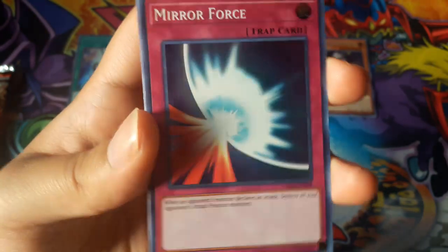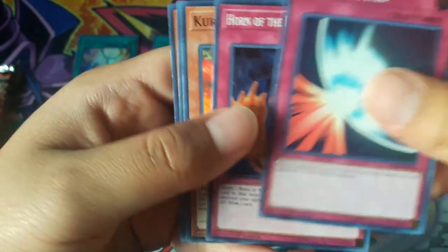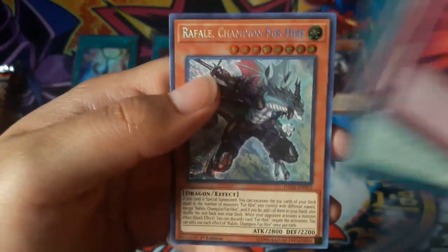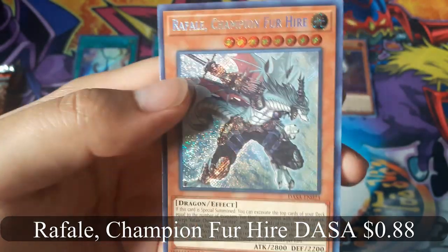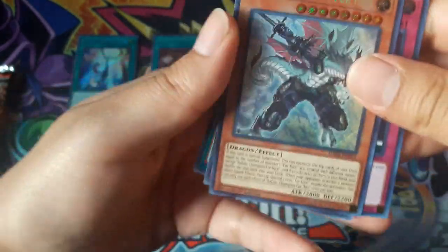Mirror Force — always a nice card. And Raphael Champion for Hire for a Secret Rare. So far two of them.